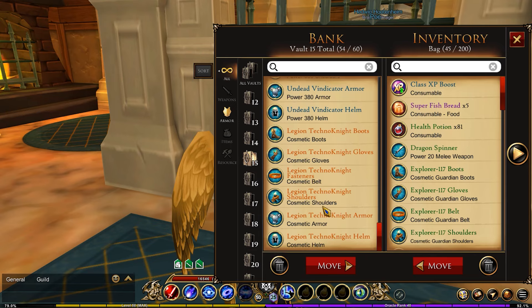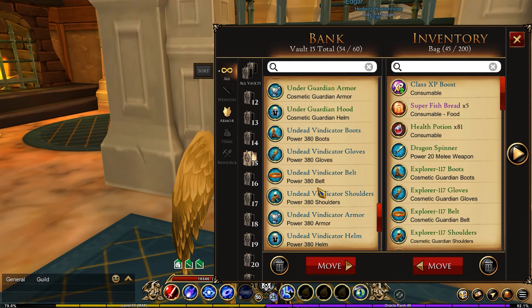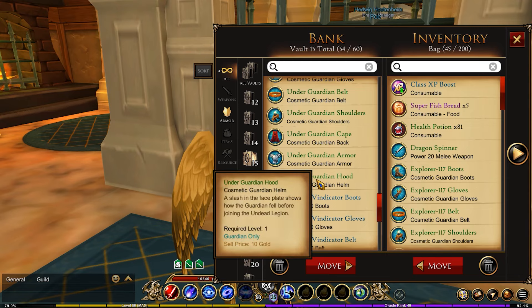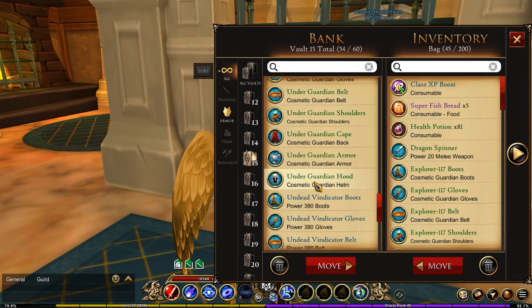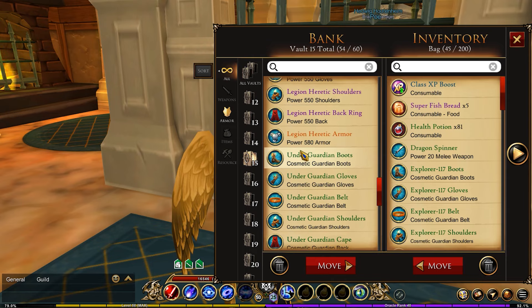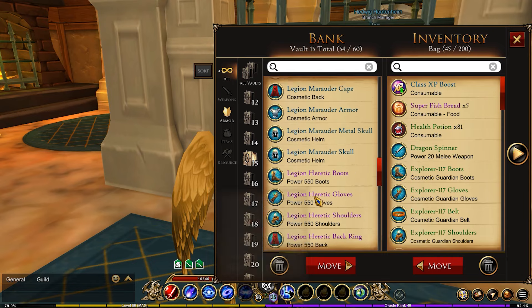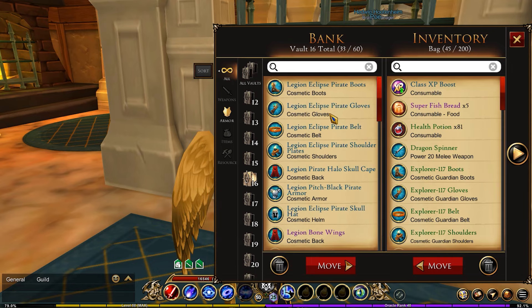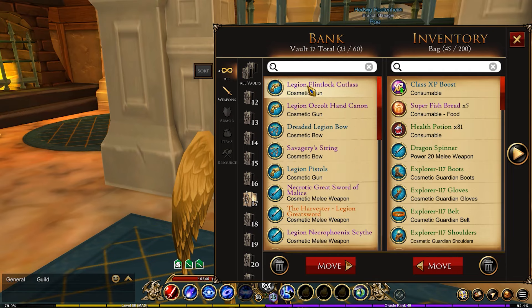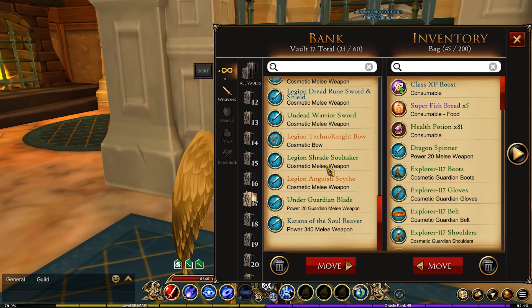The fifteenth vault contains all my Legion-related things. This might look a little unusual but I set everything up in order. So this is my Legion Techno Knight armor set, then my Vindicator. To organize these, I put the helms in first, then the armors, cape, shoulders, belt, gloves, boots, and a weapon if one goes with the set. That's how I organized all the armor sets in here, so you'll notice there's a consistent flow.